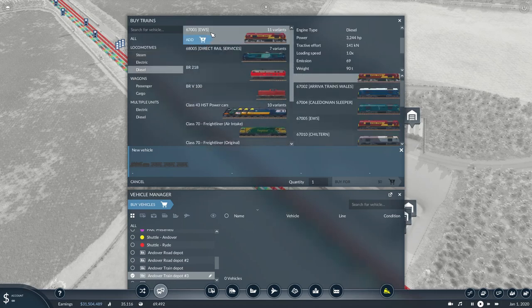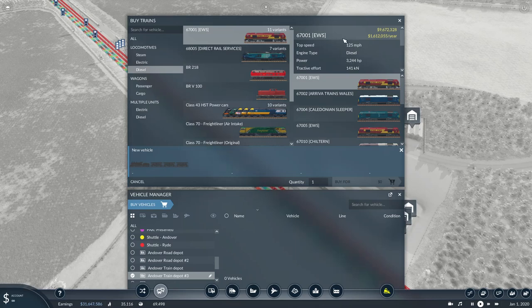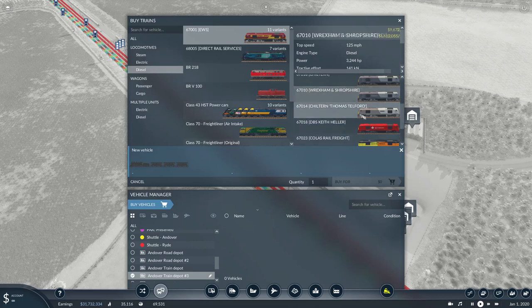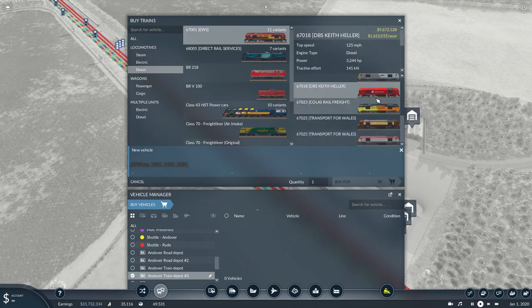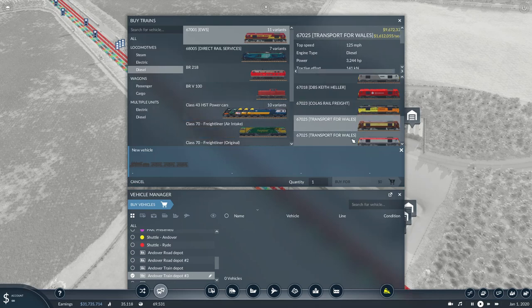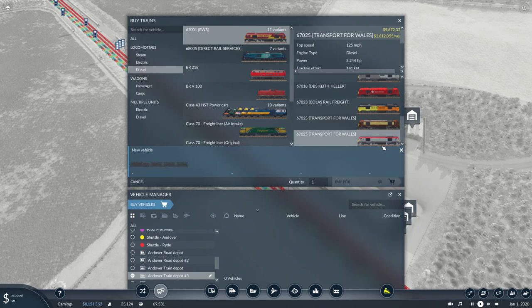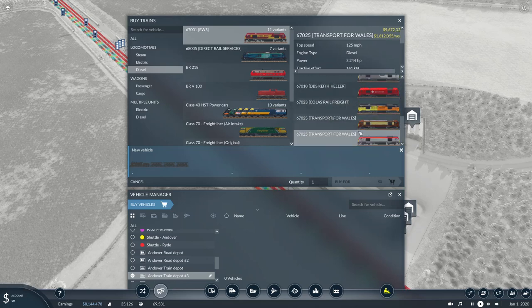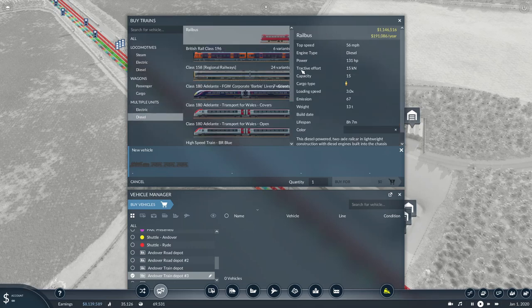Now the Class 67: the brand new model delivers 3244 horsepower with a 125 mph top speed - suitable for mixed use in light freight and passenger services. Liveries available include EWS, Arriva, Transport for Wales, Caledonian Sleeper, another EWS variant, Chiltern Railways, Wrexham and Shropshire, DB Schenker, Colas, and the new Transport for Wales livery recently applied with Mark 4 carriages to match. Definitely a diesel locomotive, not steam!